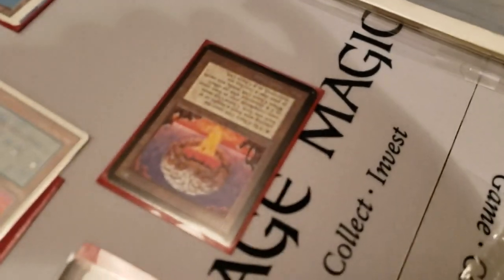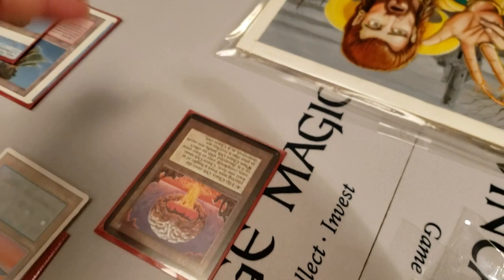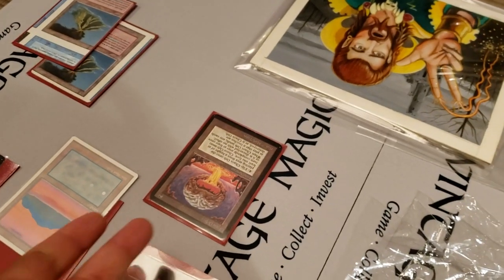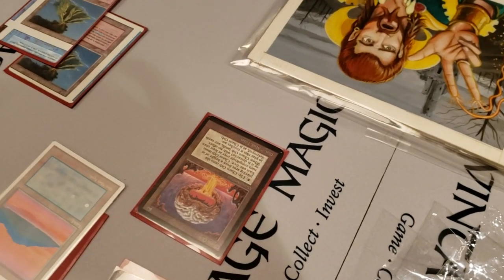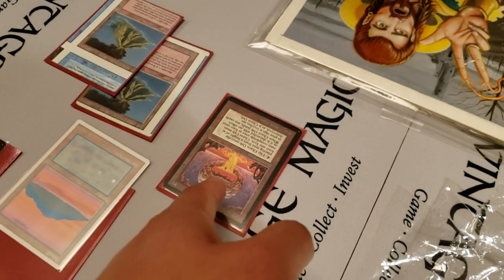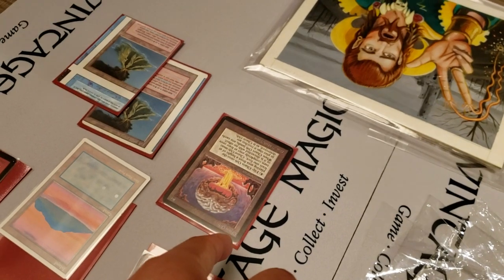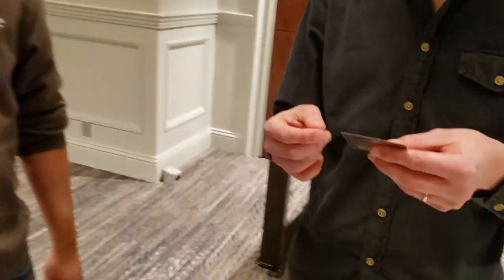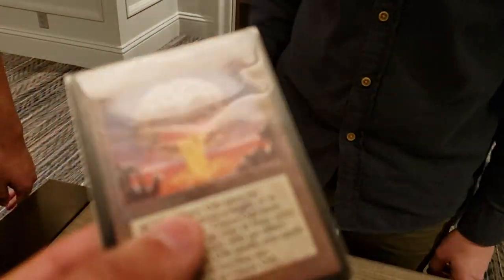Did they ever get damaged this way? So this is an Alpha Chaos Orb. If you flip it and the corner lands right on it, it could get damaged. It's double-sleeved right now. Is this a played one or a nicer one? It's pretty nice. He's playing with a nicer one — this is like four or five grand. And you're flipping it. This is ridiculous, guys.